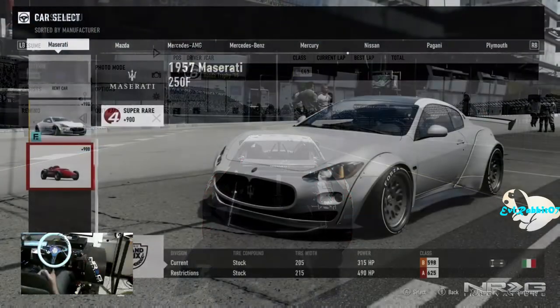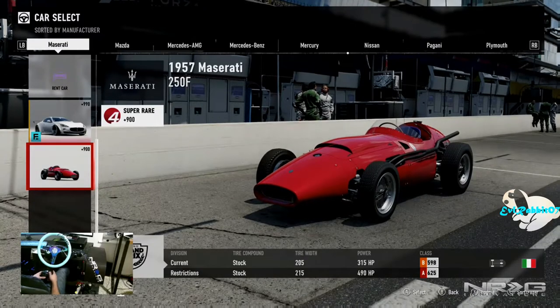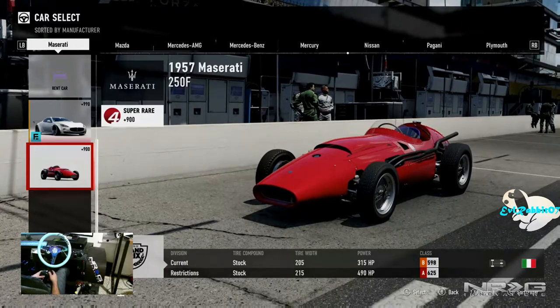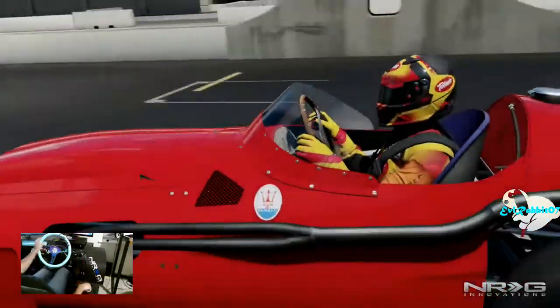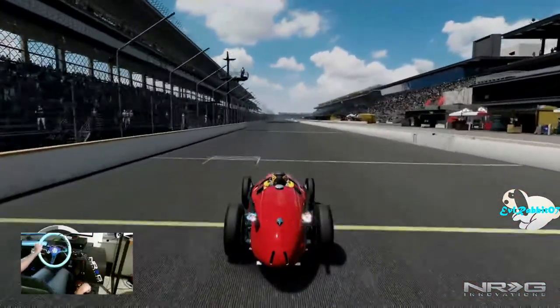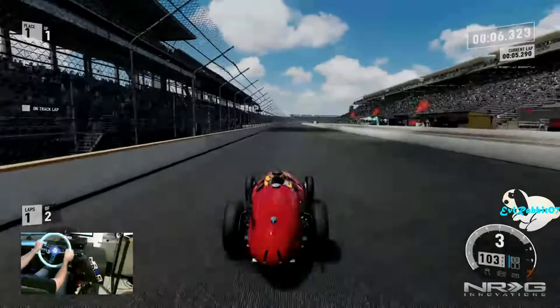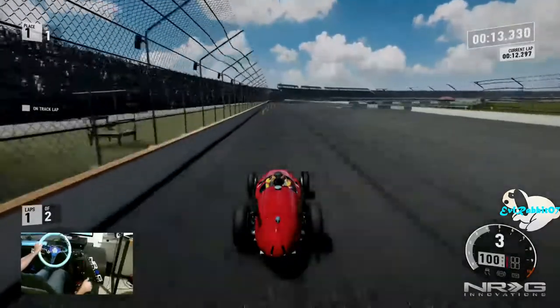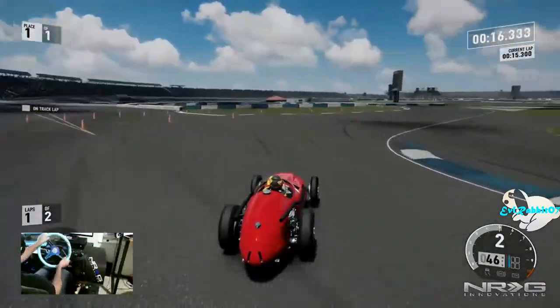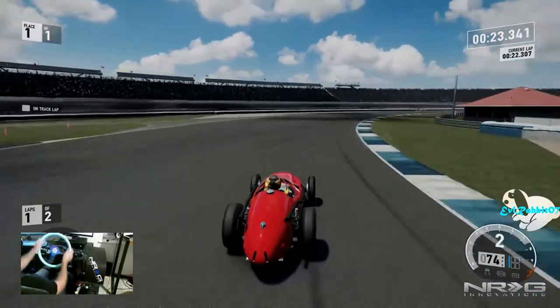Next car from the pack is the 1957 Maserati 250F. This car looks like it's going to be a lot of fun. We're at Indianapolis and we're gonna try and grip this thing, but it's just gonna want to kick sideways. Those giant exhaust pipes — make sure you're careful when you get out of that car. I feel so weird driving this thing. The brakes are not that great, and it already wants to get sideways because the traction isn't really there.